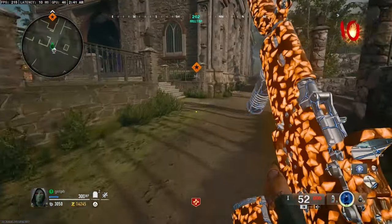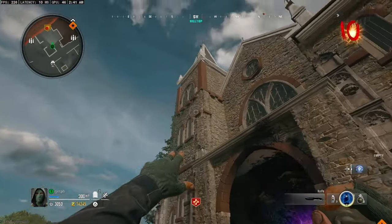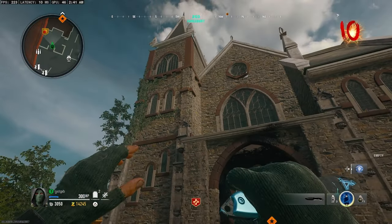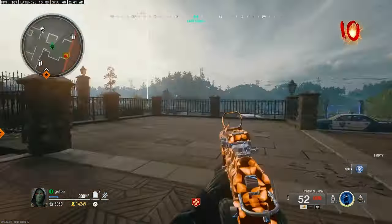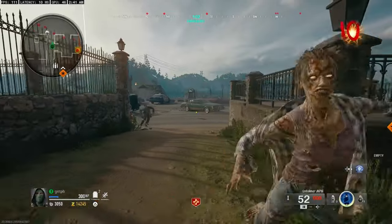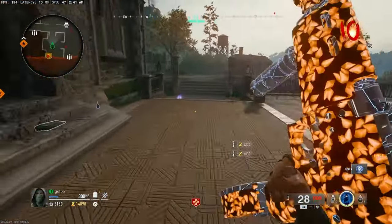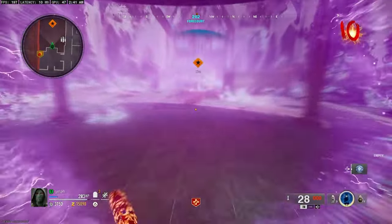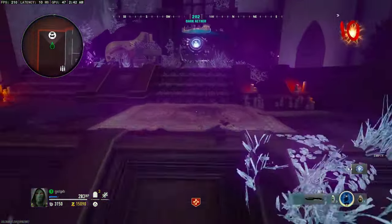Then wait until round 10 and throw a grenade at this perch at the corner of the church. You'll know you did it right when you see an explosion and a bunch of dead zombies fall from the sky, which drops a bunch of points, salvage, and more importantly the Ether Upgrade Tool.